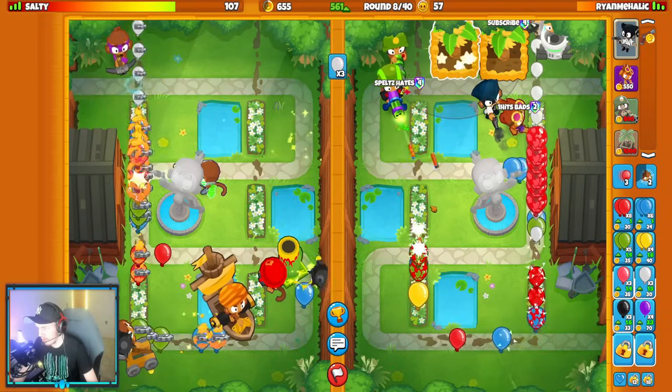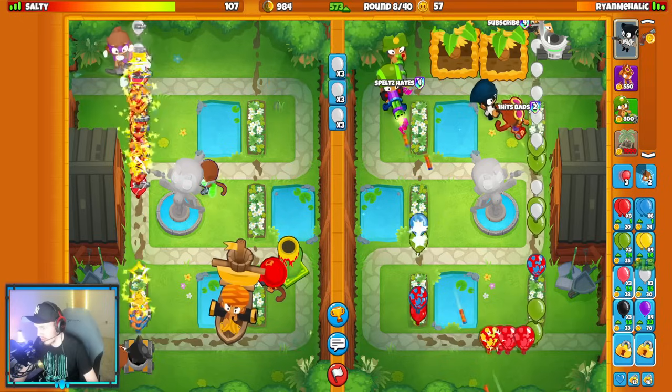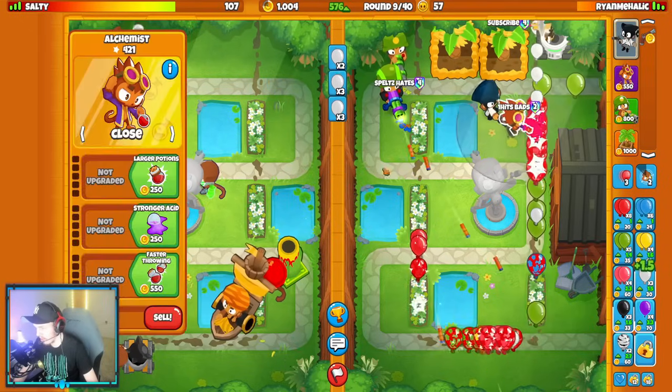Yeah, but it is Mortar. Dart Mortar Farm with Boat — that could be what they're cooking here. So their loadout is Dart Mortar Boat. They're going to send me zebras. The movement doesn't look like it — let's go for a third farm.